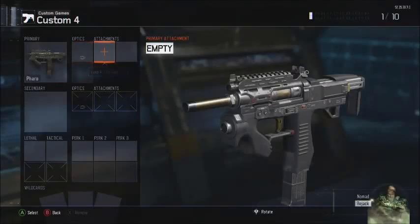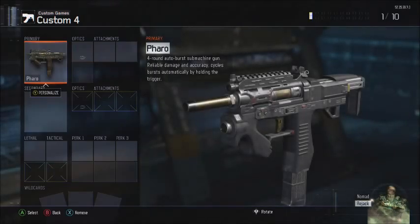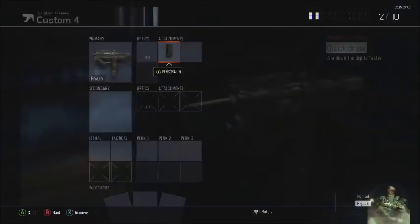Back with another class setup video, and this time it's the Pharaoh. This is a really good gun — I don't know if it's good on other consoles, but it's really good on PlayStation. So we are going to put on Quick Draw, Fast Mags, and Grip.